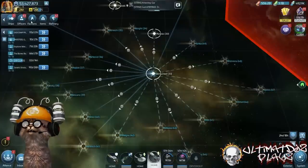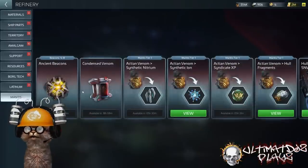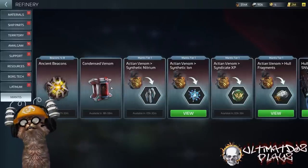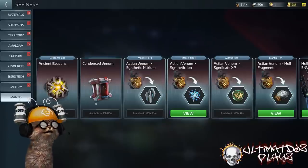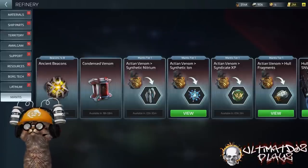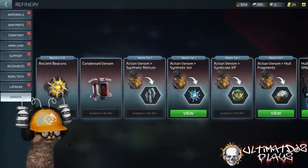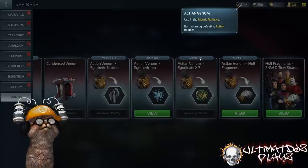The Mantis does all of these things when you sting an enemy, and that sting is powered by condensed venom. This is also a daily drop — no redemption needed. You get 1,000 per day. One sting costs 500, so that's two stings per day. You can hold up to 5,000 condensed venom, allowing you to bank up to 10 uses of the Mantis Sting.